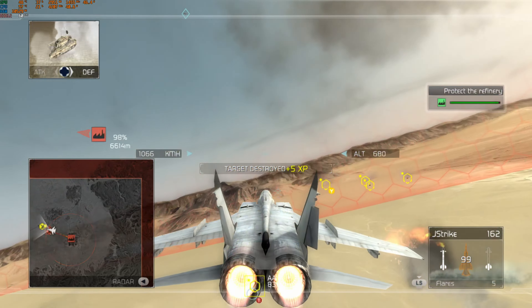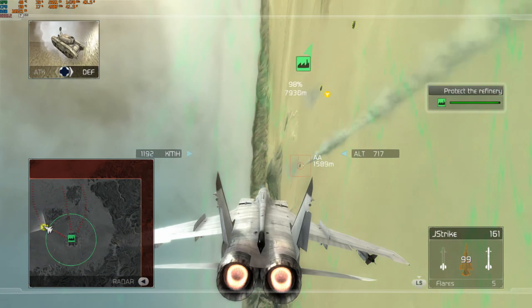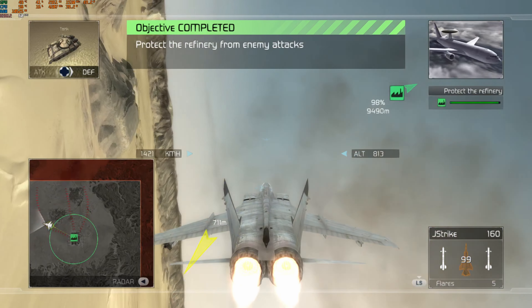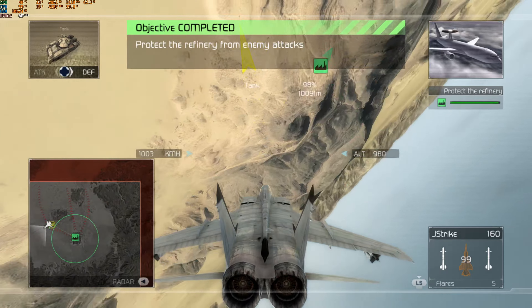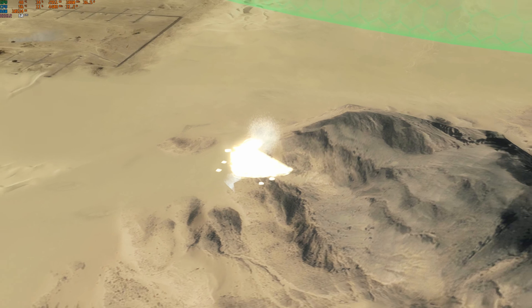Flight leader has the kill. Good kill, Captain. Fox 2 tracking. This is Oracle — all remaining units stand by. The Crinchotters hit the ground. Notify search and rescue.